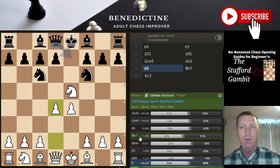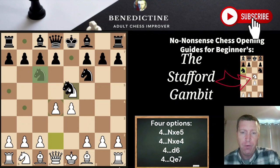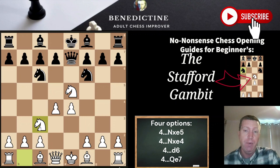After d4, black has got four moves we're going to look at. The main move is knight takes on e5, which is absolutely fine for white — you'll get that in around 48-50% of cases. The other move is knight takes e4, which is actually a blunder for black and you're going to win a piece. Then the next two moves are d6, which is absolutely fine for white, and queen e7, which after knight c3 is also absolutely fine for white in my opinion. I'm going to go through these in logical order, most likely to least likely.